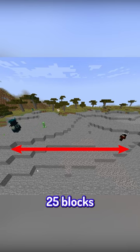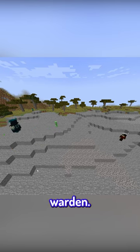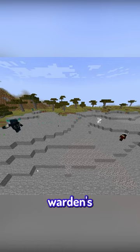First you need to place 25 blocks in between you and the Warden. This removes the darkness effect and keeps you out of the Warden's range attack.